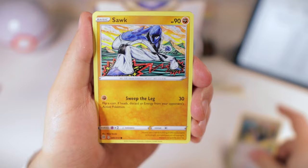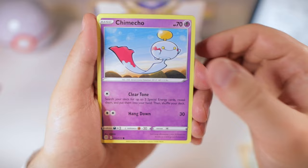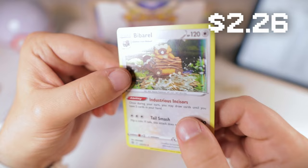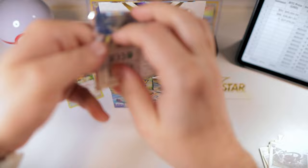Staravia, Corphish, Golett, Chimchar, Morgrem. And we got a holo Bibarel — the evolution of Bidoof. Okay, that's something, I guess. Keep it rolling.